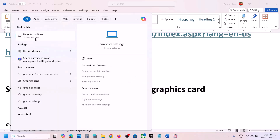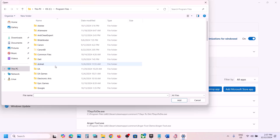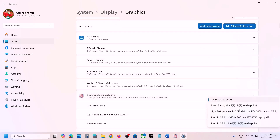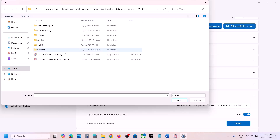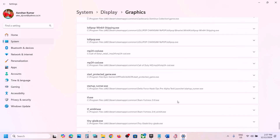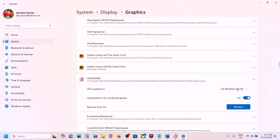The next step is to run the game on your dedicated graphics card. Type Graphics Settings in the Windows search box, open Graphics Settings, click Add Desktop App, and go to the game installation folder. Select the game exe file and click Add. Once added, click the down arrow and select High Performance. Again click Add Desktop App, open the X6 Game folder, Binaries, Win64, select this exe file, click Open, then scroll down to find the game in the list.